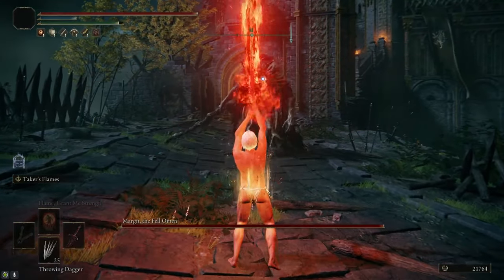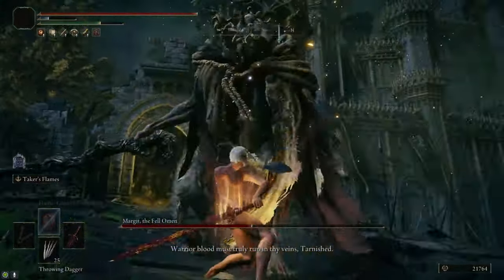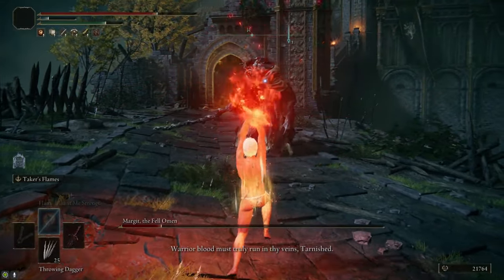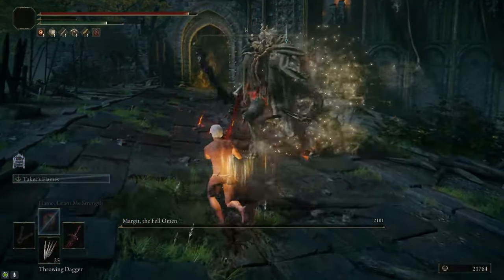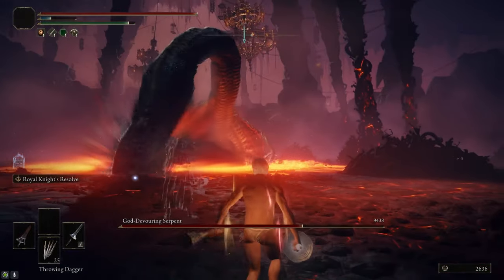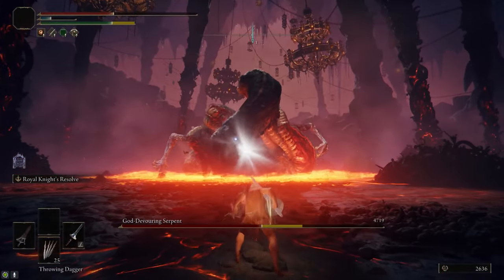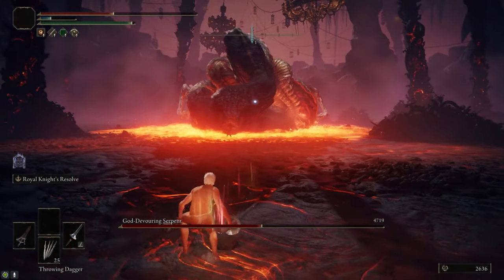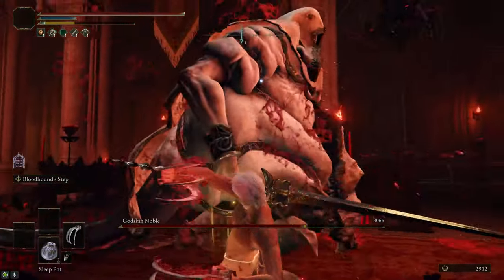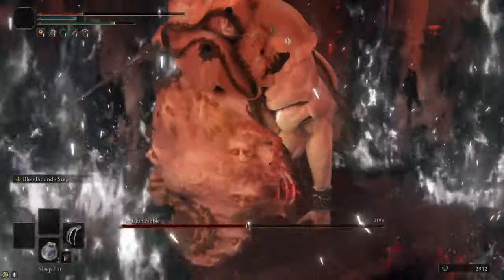Hi everyone, my name's Dibidor and today I'm going to show you how to get the Blasphemous Blade as quickly and easily as possible. I'll also show you how to upgrade it to plus 10 along the way. Its Ash of War, Taker's Flames, is extremely strong and also heals you on hit. In order to get the Blasphemous Blade, we need to kill Rykard at the Volcano Manor. The main obstacle between us and Rykard is the Godskin Noble at the Volcano Manor — in my opinion, the Noble is even harder than Rykard in a fair fight, so I'll show you how to make this fight as unfair as possible for him.